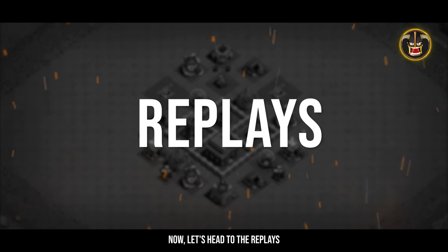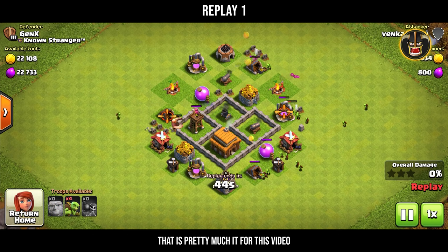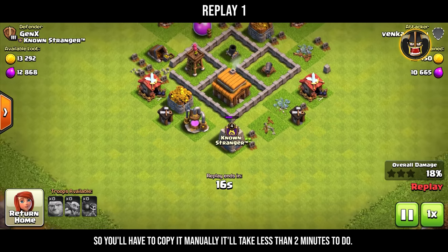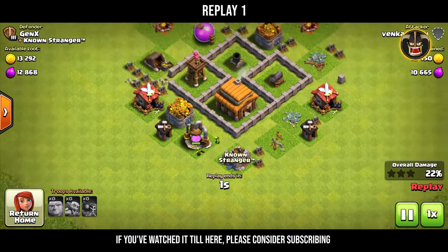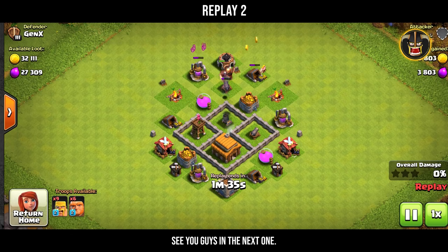Now let's head to the replays — here you can see how the base does against some Town Hall 3 attacking strategies. Again, if you want your base to be invincible, get some CC troops for defense. I wish I could leave a copy link for this base, but we can only generate copy links for Town Hall 4 and above, so you'll have to copy it manually — it'll take less than two minutes. If you've watched until here, please consider subscribing so I can help you with your Town Hall 4 base layout as well. See you guys in the next one.